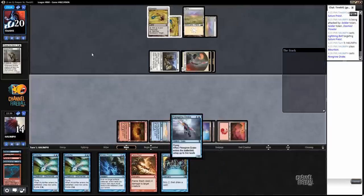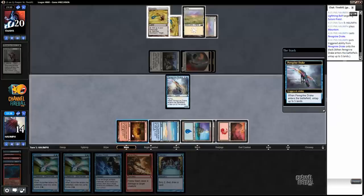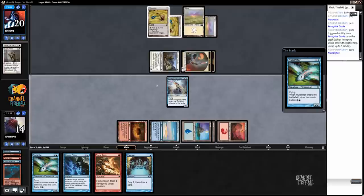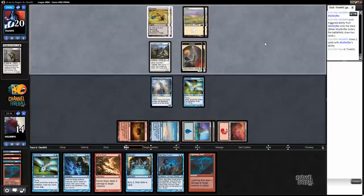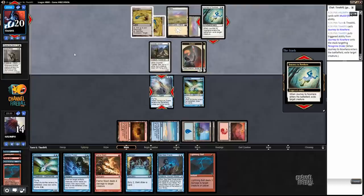Time to go nuts. Or get Mana Tithe — I don't know. I'm not exactly sure. I don't even know if Mana Tithe is a common or not, but... Bam. It's a good turn. Very solid. We have so much value. Journey to Nowhere — sure. Probably on the Peregrine Drake, so I can't combo off. Yeah.